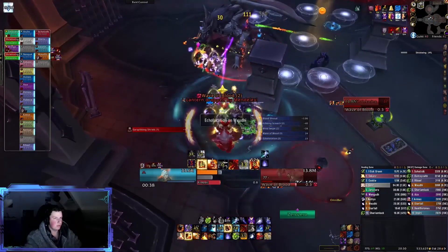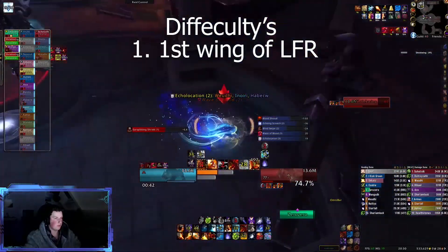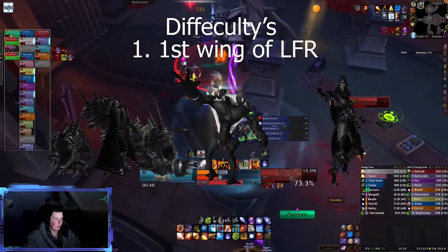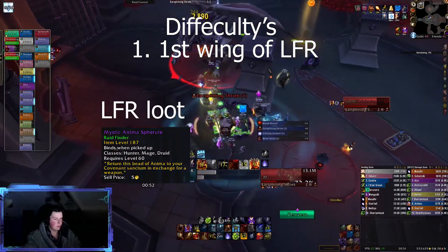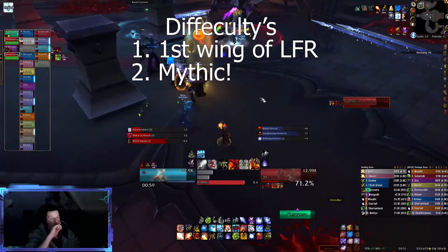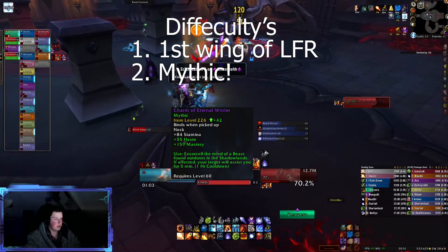This week for Castle Nathria, there are two new difficulties you can dive into. The first will be LFR, and this is where the first wing is open. In this wing you're able to kill Shriekwing, Huntsman Altimor, and Lady Inerva Darkvein. This drops item level 187 loot, which is 3 item levels higher than a Mythic Zero. Besides LFR opening, Mythic is also open now, so all the difficulties are available. Mythic Castle Nathria drops item level 226 gear.